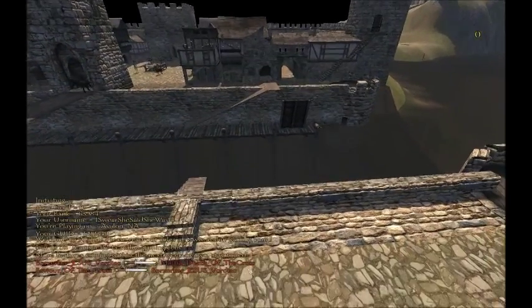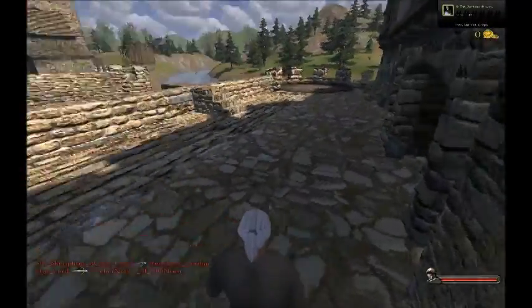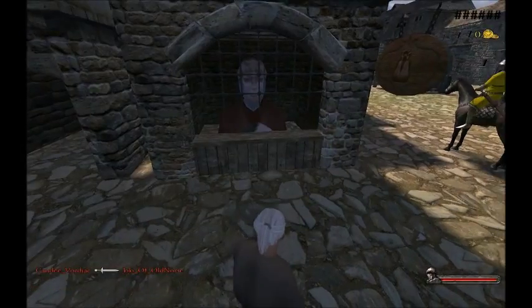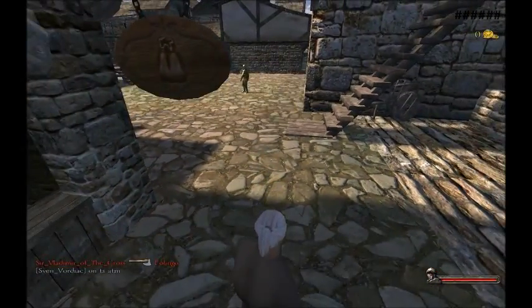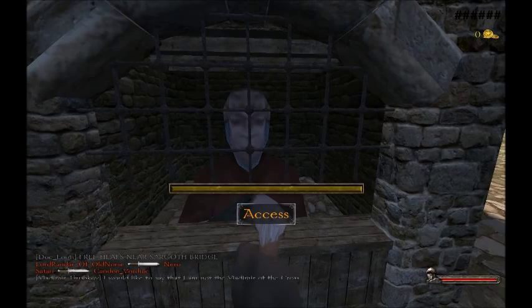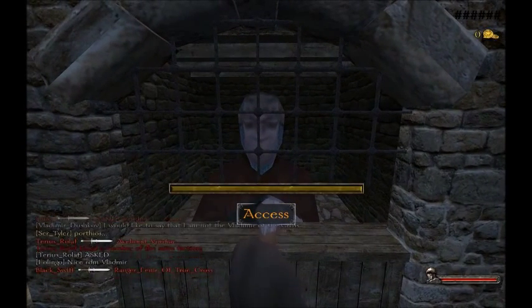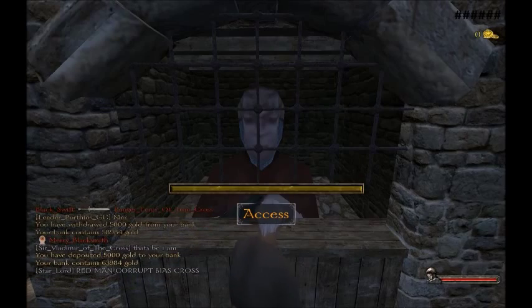If you're new it will download the map. Press escape or however your computer runs, then press join game. You should spawn in as a peasant commoner and spawn in with 5K gold - sometimes you do, sometimes you don't. The building right next to us is a bank. You can quick F and it will let you deposit money in 5K at a time. Hold down F until the bar fills and there you go - deposited.